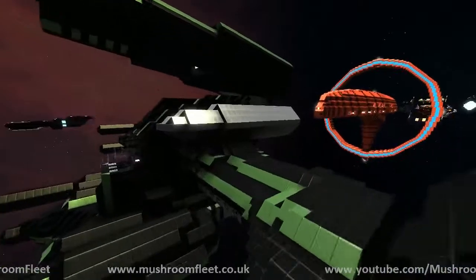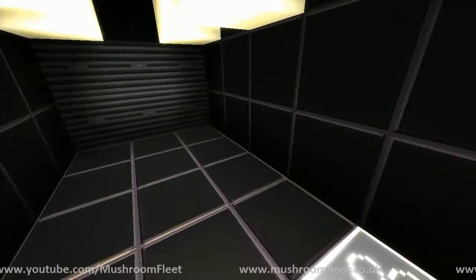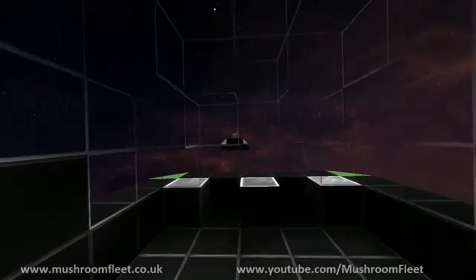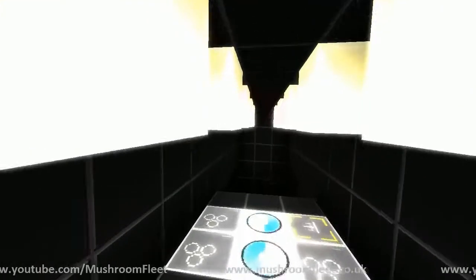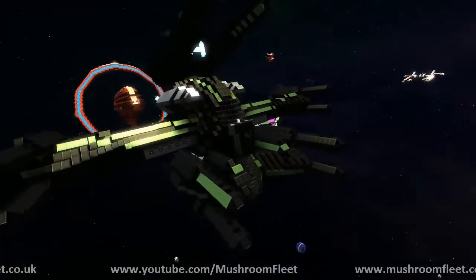Has it got much of an interior? A little bit — I haven't had much time to decorate it yet. There's a corridor, and you enter in the back underneath just above the drones. There's a main observation and piloting area, with cameras up front. All together it's four or five turrets: the four side ones, the top main one, and then two pods attached to the bottom which are drones.